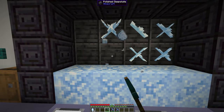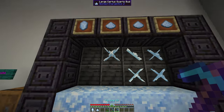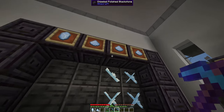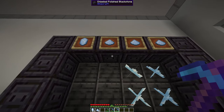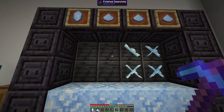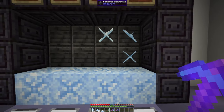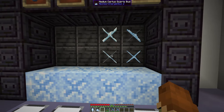It is similar for these guys — you get one dust. And if you use fortune, I think you still only get one dust; I haven't actually seen them drop more than one dust using fortune yet. And again, silk touch is just going to give you the different stages of the bud.